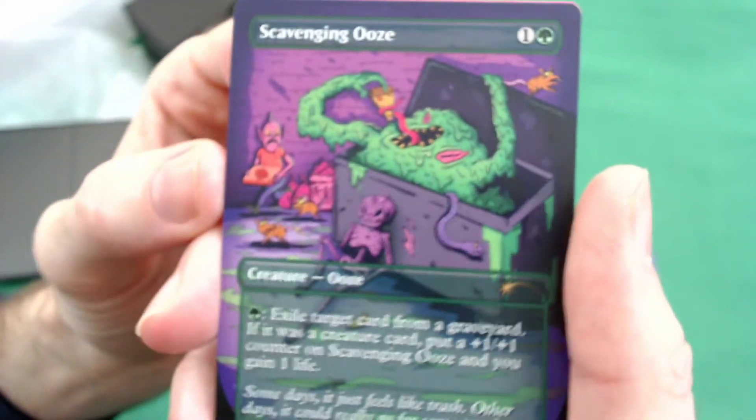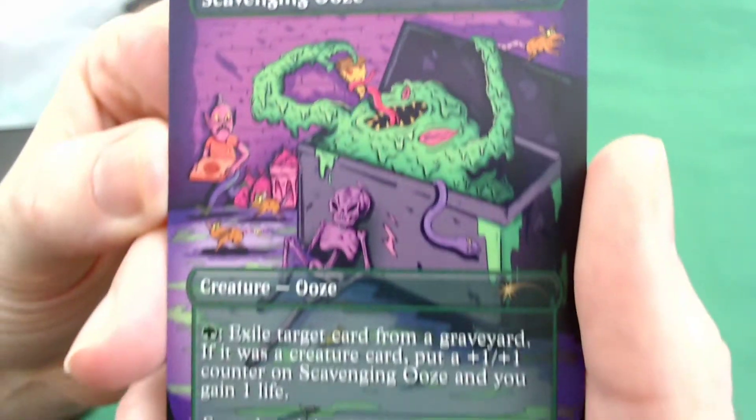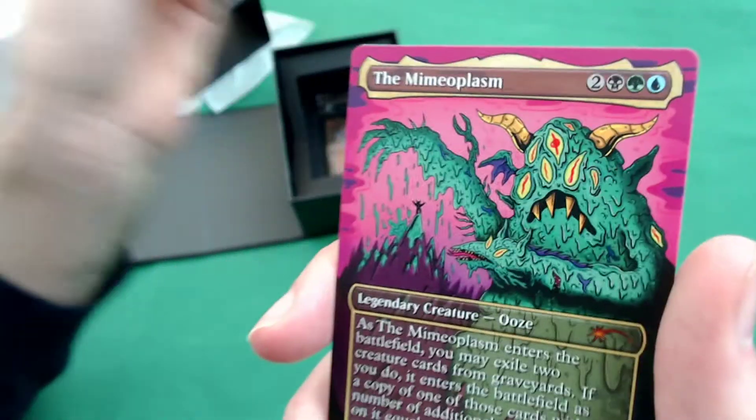We got the old Scavenging Ooze — very popular. Scavenging a trash can, eating a pizza. It exiles stuff. Oh, this is one of the best Oozes. Just so good.